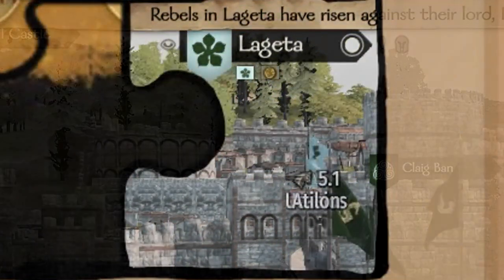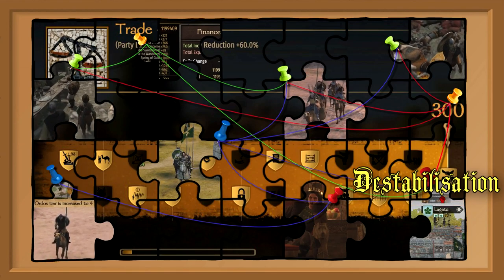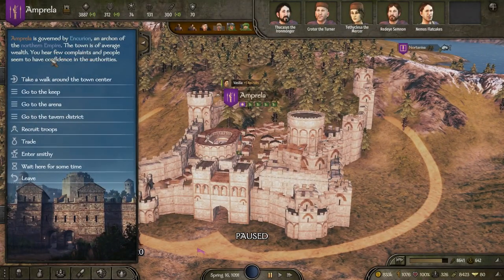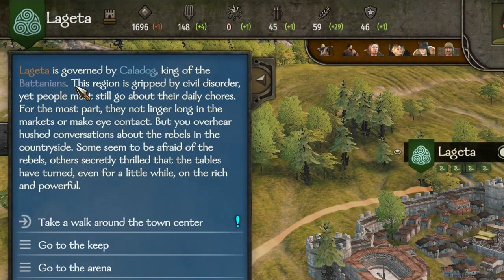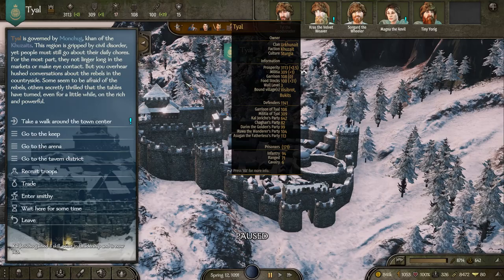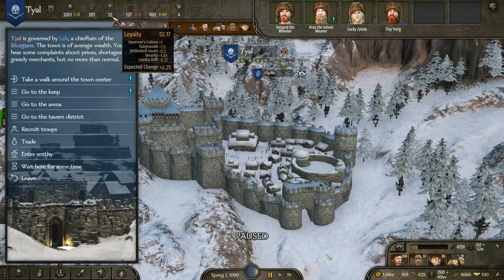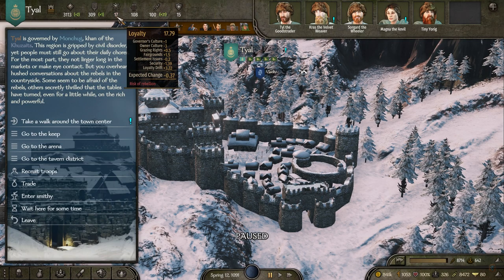Destabilization is the final piece of our puzzle and it's so complicated that it will need a few steps of its own. The first step is to pay attention to the loyalty of cities you pass through. Usually this loyalty stat is pretty damn high, unless the town has recently been conquered by another faction. For example, in my current playthrough, Tial is owned by the Kuzeyts, but the town's original culture is Sturgian. The locals aren't very fond of that, because nobody in their right mind wants to be ruled by foreign invaders, and as a result the loyalty of this town is going to be lower than average — perfect for what we're trying to accomplish.